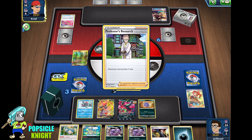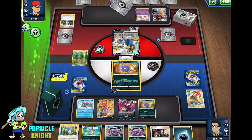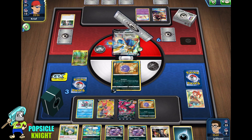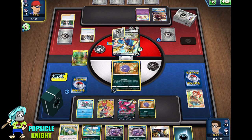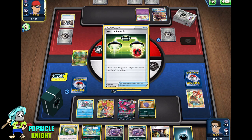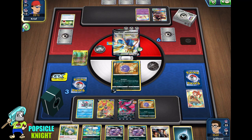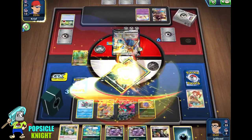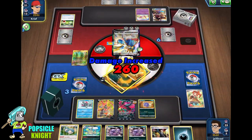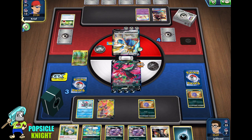They're going to switch out. I'm just going to put Koffing in the active. I doubt that they have any energies here to put into Zacian V. There's the Metal Saucer — they need an energy switch. They had everything! Well, they get two prizes off of that, and I gave them the Koffing with the energy on it, which is sad. But that's okay, we can get it back with Moltres.